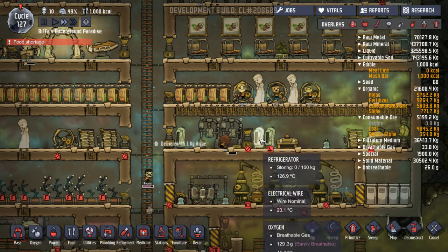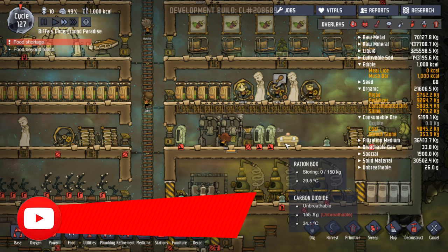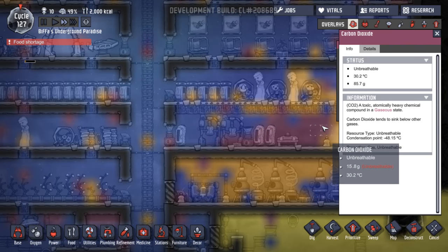We can disable that, disable that, and disable that. Because any food we get now is going to be eaten so quickly, we don't need to be sticking it in a fridge and wasting all our power. But I don't understand that — it was very strange.